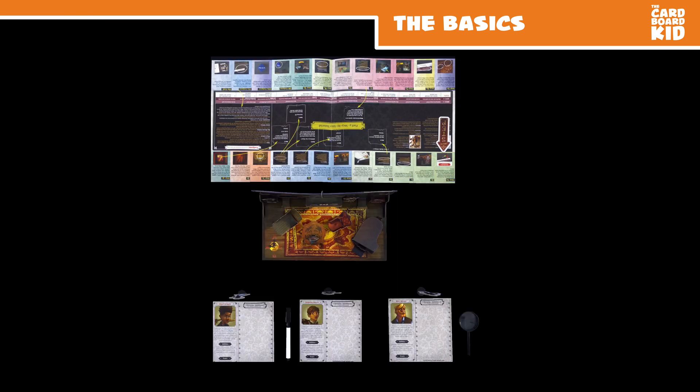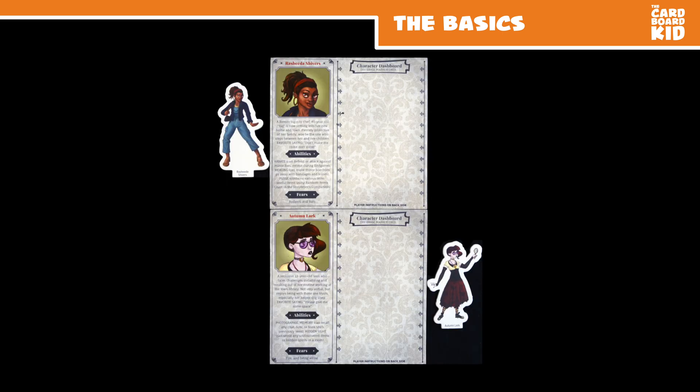Two to five players explore popular locations and work together to solve mysteries within larger stories. This is a narrative game, but I'll avoid spoilers as much as possible. Play as a Shivers family member or a friend — the base game comes with six playable characters, and the deluxe edition adds a cat and dog. Each has their own personalities, abilities, and fears, and is represented by a standee.